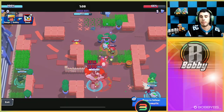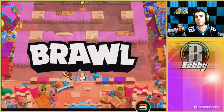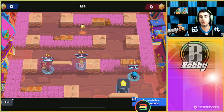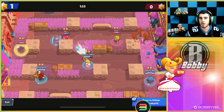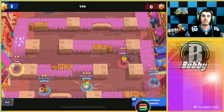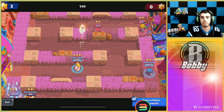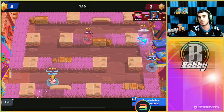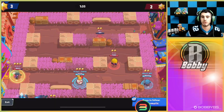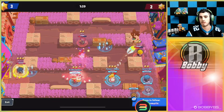Hopping into the final map, Heat Wave. The first comp is your classic bounty comp: Piper, Brock, and Mr. P. Your goal is to get those snipes going, and once you do, you want to break their walls. Once I get my first Piper super, I'm going to get rid of that region where that Gene is hiding right now — that's their main region where they do a ton of damage. You definitely want to get rid of that as it gives you a really big map advantage.